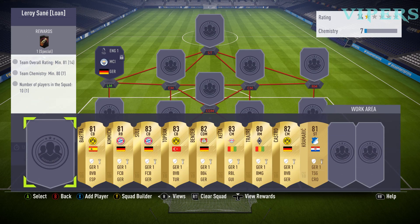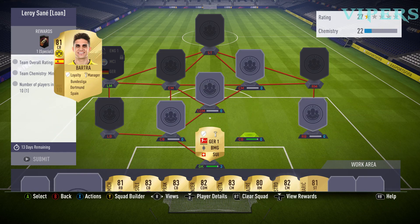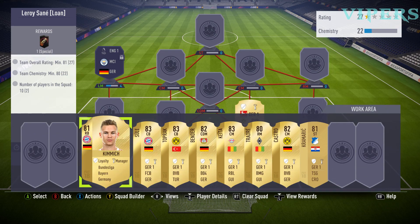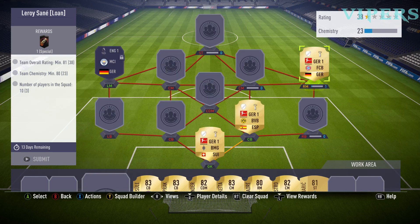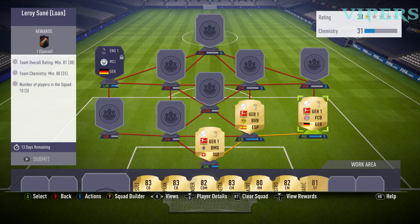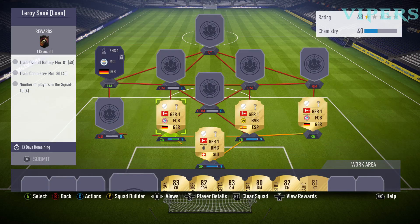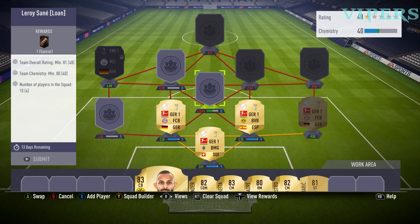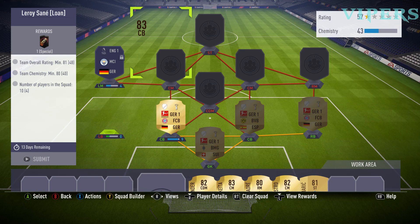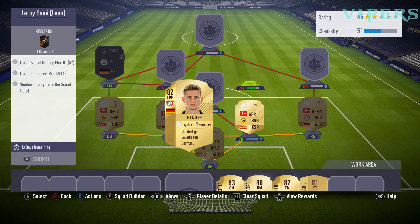We put the goalkeeper in first. Then we move on to centre-back — Bartra in the correct position. Then we have right-back Kimmich in the RB position. Then the Bayern München centre-back in the correct position. Then we have Toprak, centre-back from Borussia Dortmund — we are going to use him as a left-back; it doesn't matter. The chemistry required is 80, so we can experiment a bit. Centre defensive midfield has been put in.